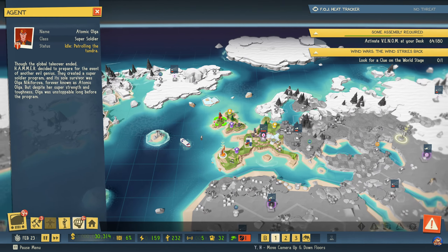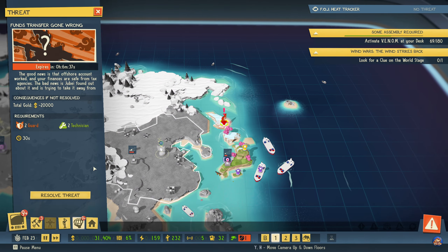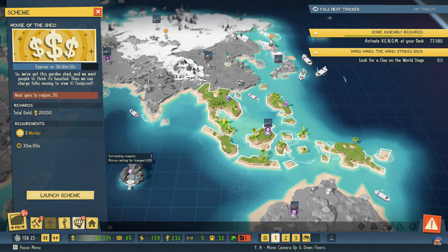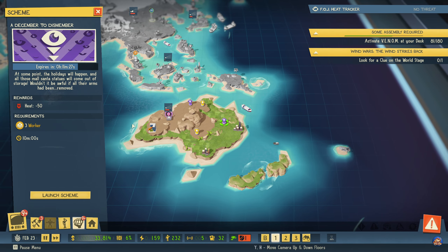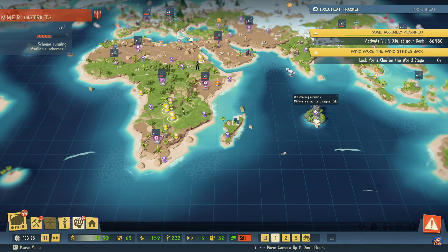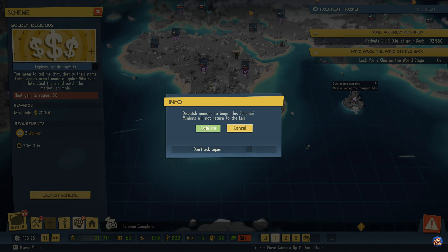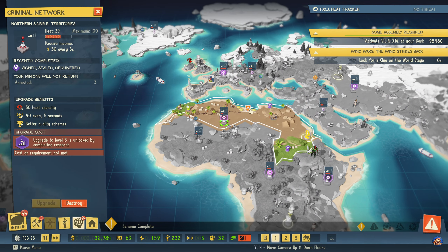But of course — Atomic Olga is there. That means she's left Japan though, so we can do this one. No heat here — do that one then. Down here we need to reduce the heat; here I'll just pay for it, it's cheapo. This region has a super agent. This region has a super agent. This region does not have a super agent. This region is working. This region does not have a super agent.